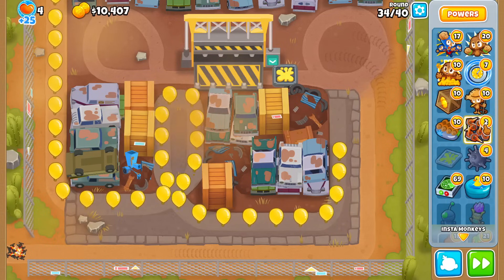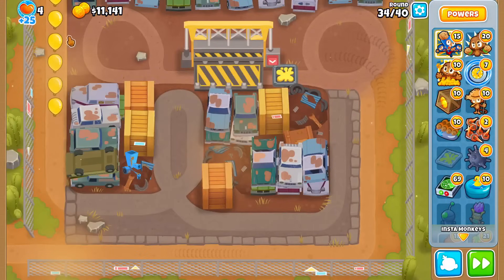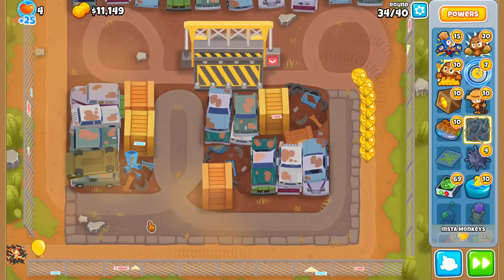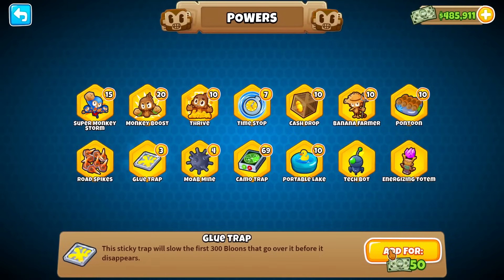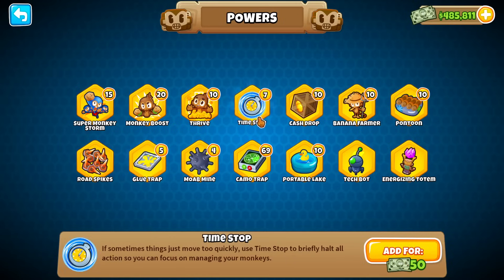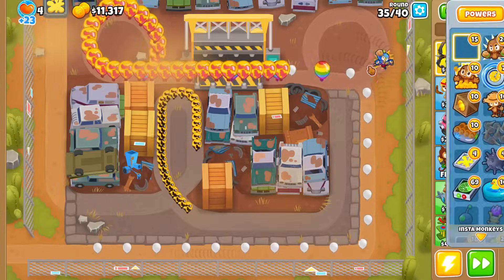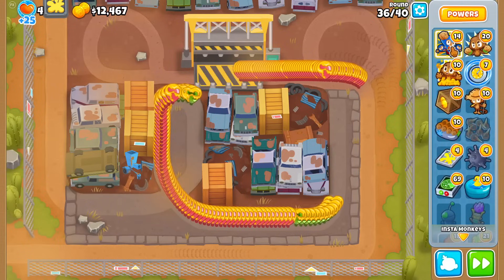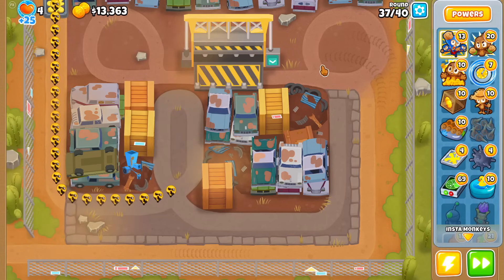I'm actually glad I didn't buy one extra road spike file because that's 15 monkey money saved, since we don't need spikes for the rest of the game as long as I play carefully. I probably should have glued the very front of the track to stall at round 34 as long as possible so every balloon was on screen before using Super Monkey Storm.